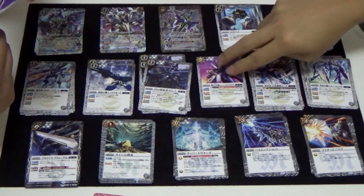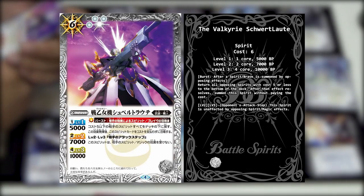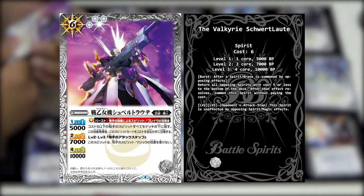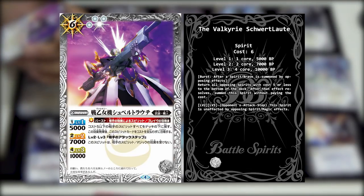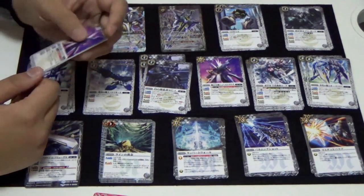The next card - Valkyrie Shiver to Laute. It has a Burst skill. The burst condition is that after a spirit or Brave is summoned by opposing effect. Then the burst is triggered and returns all opposing spirits at cost 5 or less to the bottom of the deck. After the effect resolves, summon this spirit without paying the cost. It's kind of like Crow's Command without the on-hit. For the second skill at level 2, level 3 on the opponent's attack step, this spirit is unaffected by opposing spirit or magic - very defensive, with a 10K BP at level 3.